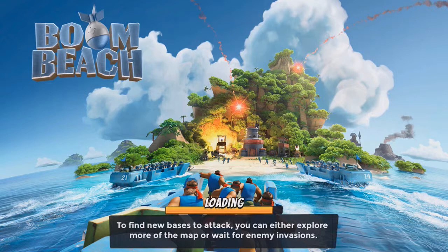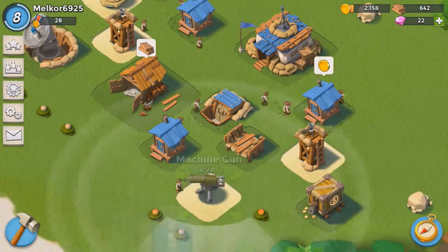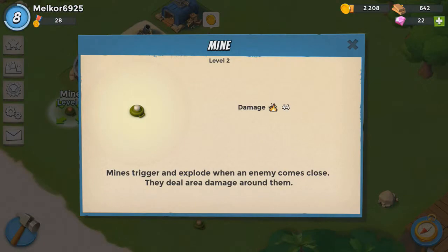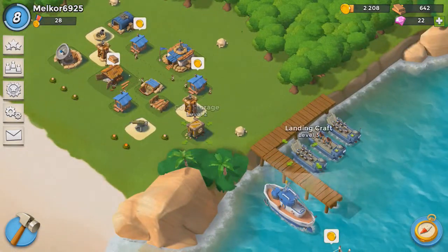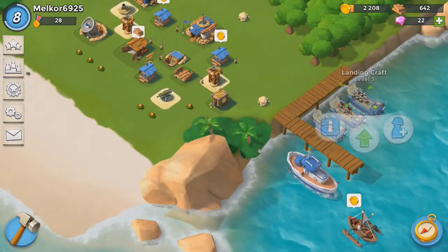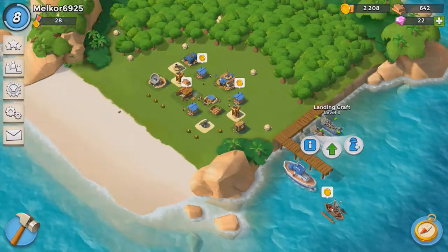Hopefully you'll be aware that we have finally reached HQ level 4. So what does that mean? Well, we have new buildings, we have new defences. We have a machine gun level 1, three new mines, and all these additional buildings. Likewise, we now have three landing craft as well, one of which I've taken to level 4, and we have two level 3's.